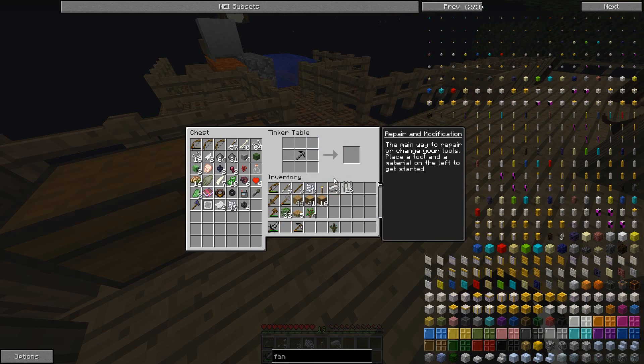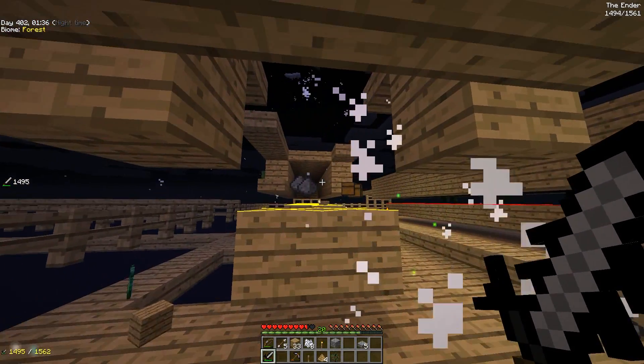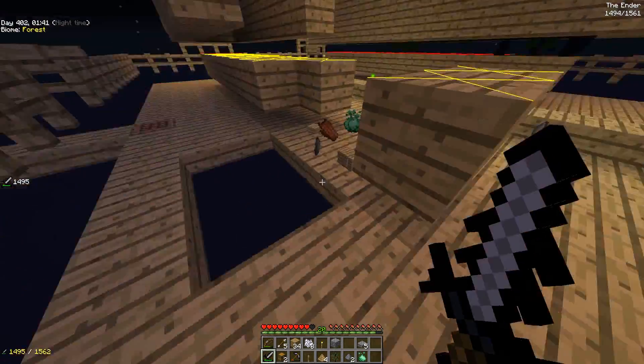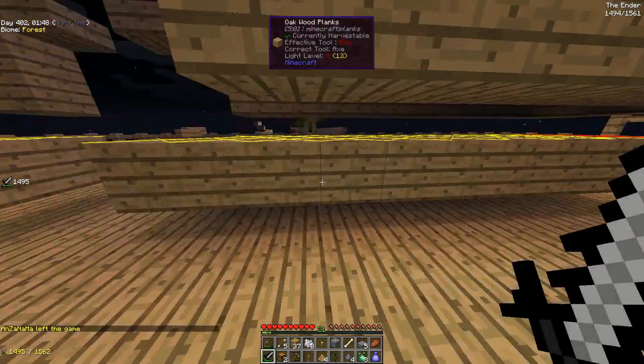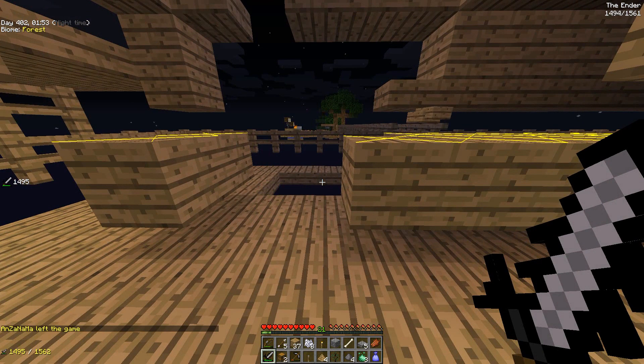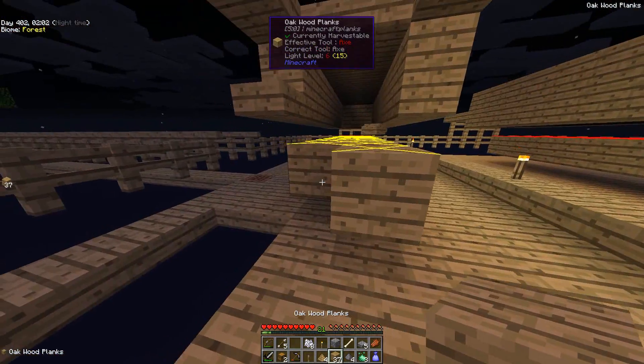I wish I didn't put this chest next to this crafting table because it blocks the NEI interface. Oh no! Damn it! I let a creeper explode. Again. I fell. Again. We're just a bunch of noobs today. Let's put two spikes down here — they shouldn't be able to get through, so we should be able to collect the loot.